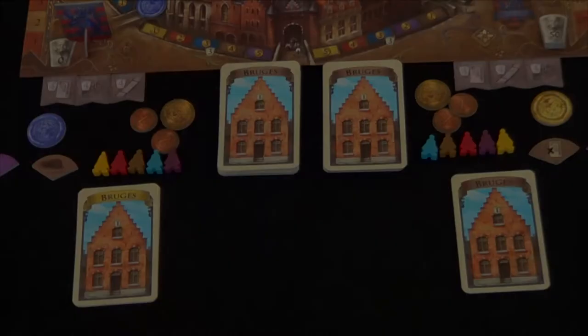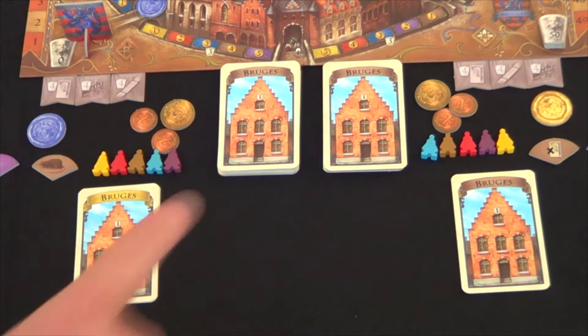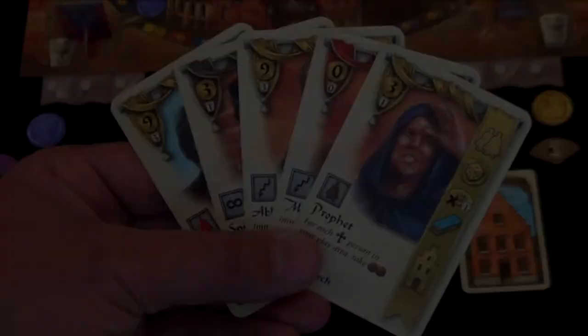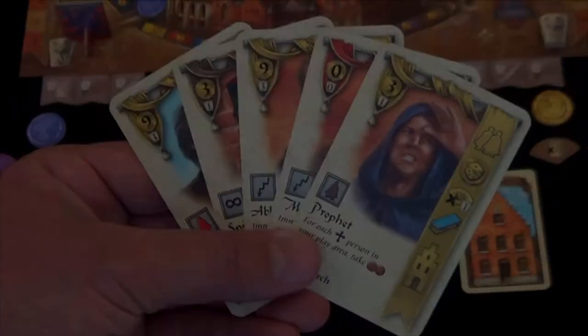Now we'll begin phase three of the game, which is playing the cards drawn from the two stacks. Each person has five cards in their hand. During this phase, you're going to play a total of four of the cards that you have drawn, performing one of the six possible actions listed on the cards. We're going to cover each one of these actions in detail, looking at player one's hand as an example.